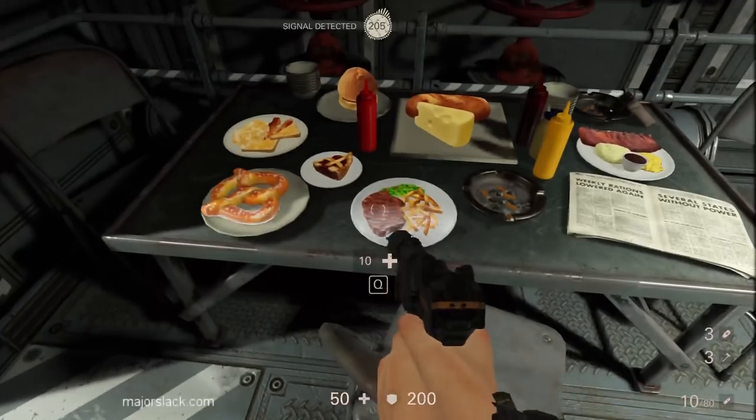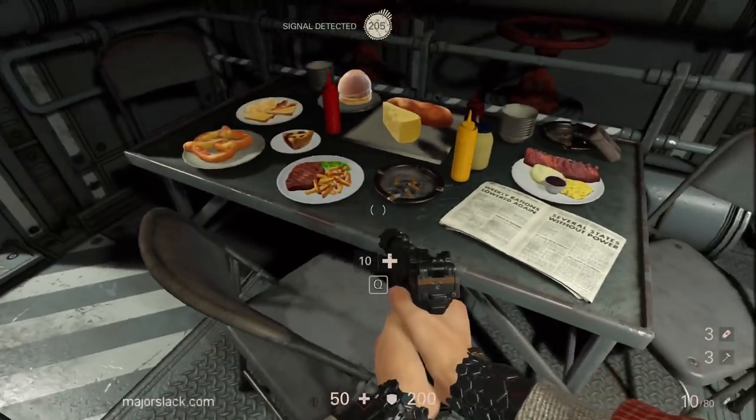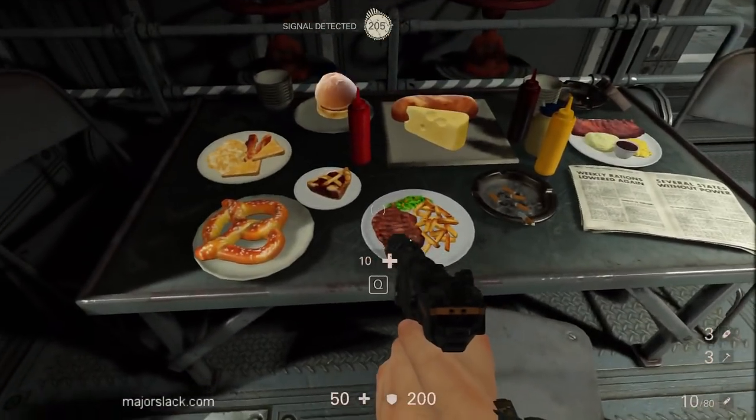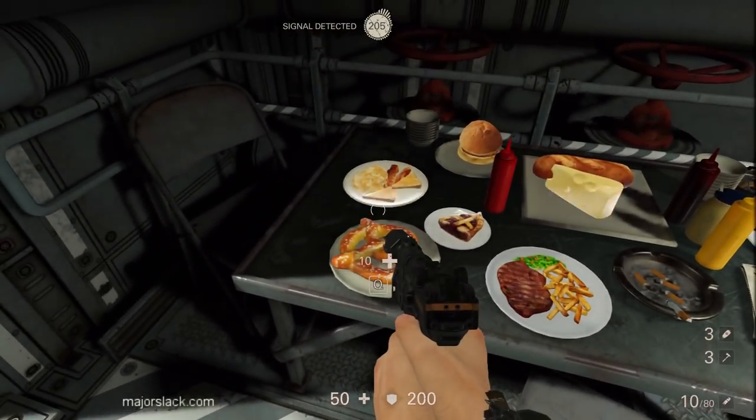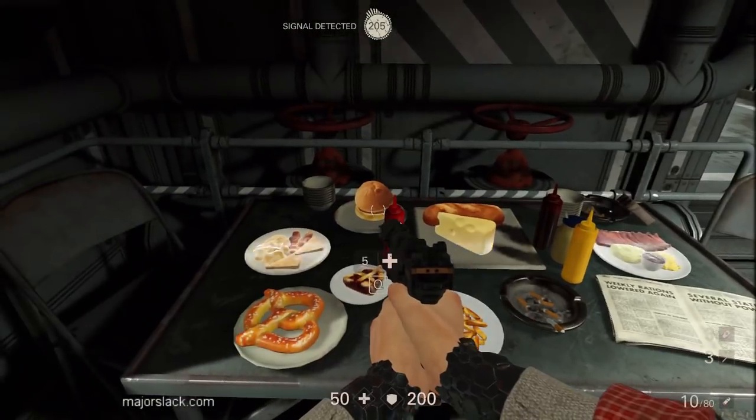Plus all this food here. These Nazis sure do like their American food — what do we got here? Apple pie and rib steak, french fries, pretzels, bacon and eggs, hamburger.